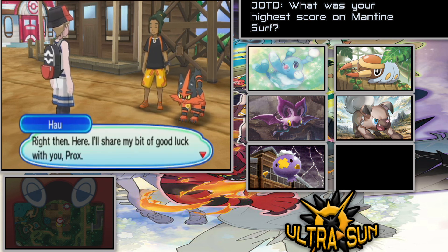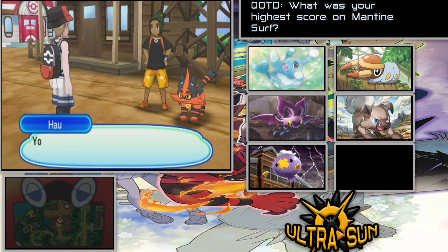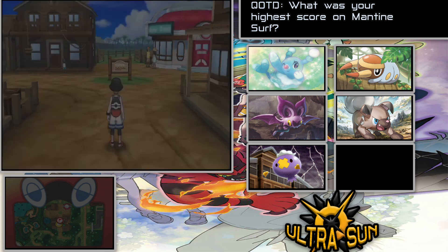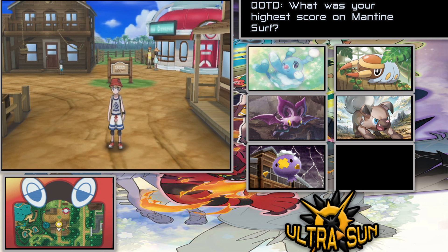Hau shares his good luck with us — we get a Dire Hit, which I don't really use much but it sells for good money. Alright guys, I'm going to end off this episode here. Next time we'll continue through this section and hopefully make it to Mallow's trial, which should be the first trial we do. And don't forget the comment question of the day: what is your highest score on Mantine Surf? Let me know in the comments below — see you guys then, peace!